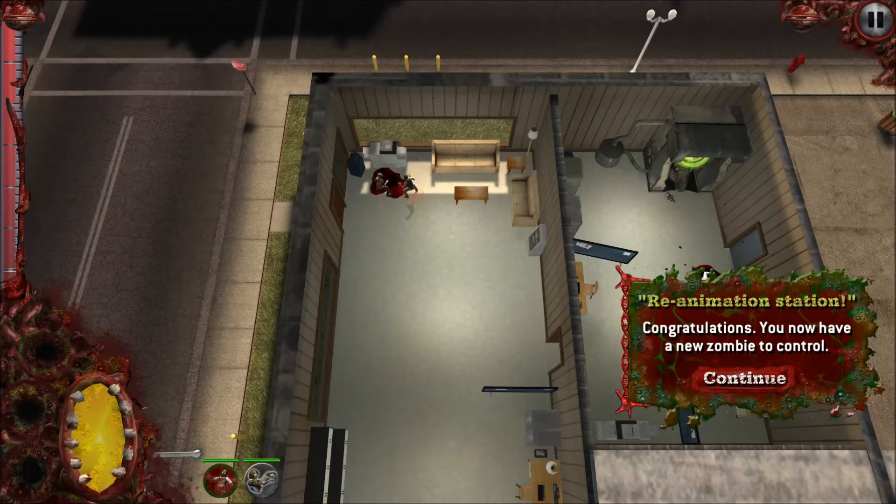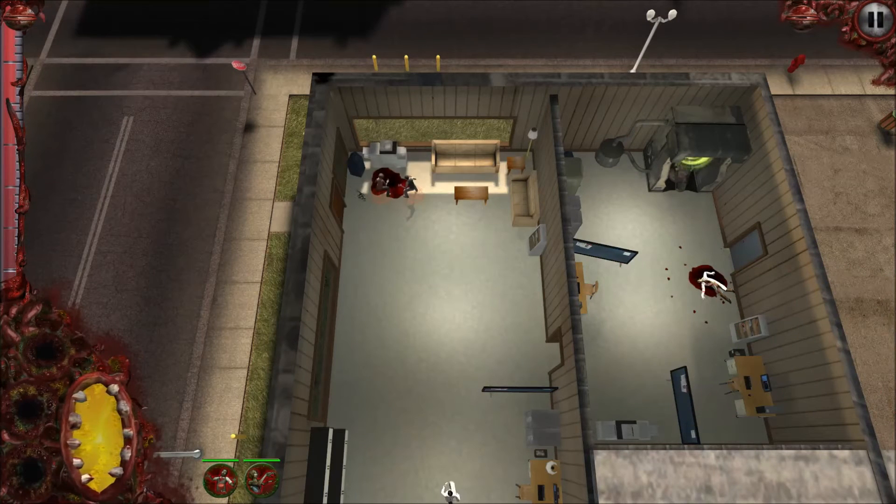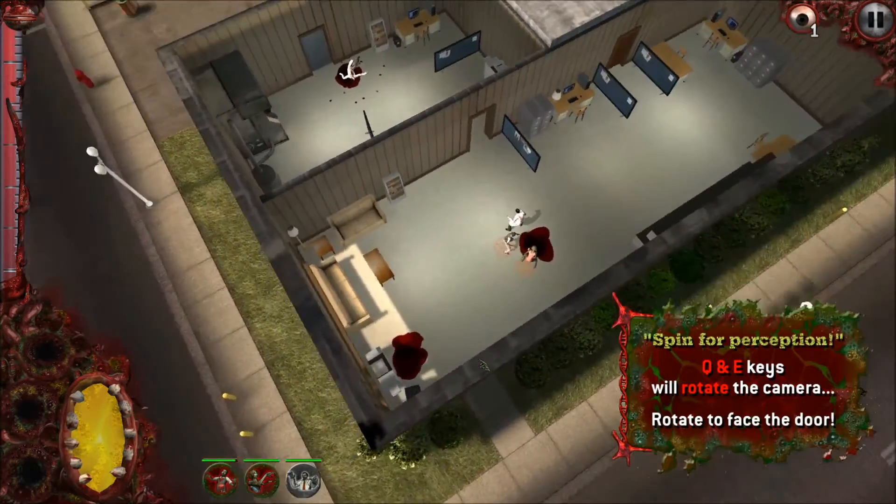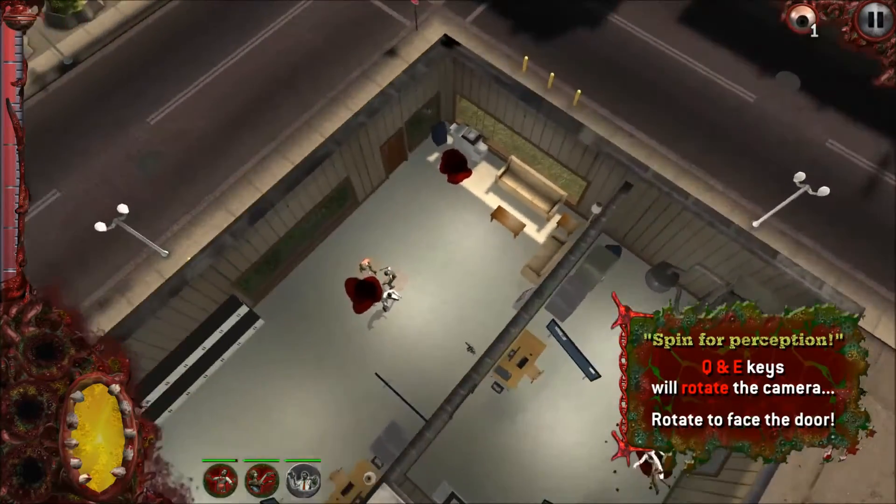You start growing the zombie horde. Poor Barbara. We should probably deal with this guy — so we're going to own this dude who's whining about Barbara. Barbara deserved everything she got. And now he is part of our group as well. "You can spin for perception. Q&E will rotate the camera." So as you can see, Q&E rotates us, and there we go — we are facing the door.